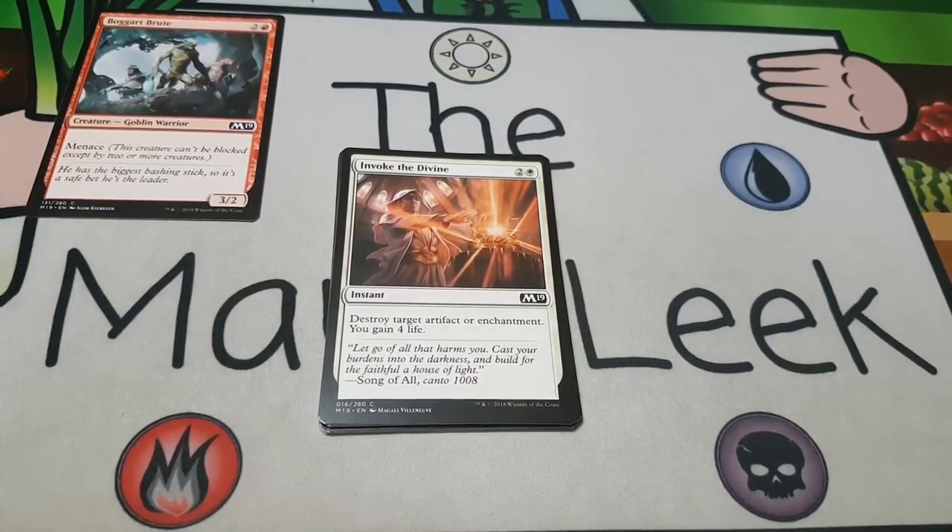Up next is Invoke the Divine — two and a white for an instant at common: destroy target artifact or enchantment, you gain four life. This was very main-deckable in Dominaria because sagas were everywhere and really good auras like Aura of Shielding were around, sometimes on hexproof turtles. Invoke the Divine is not main deckable here — there just aren't that many auras. It is good against Luminous Bonds and Hieromancer's Cage, but there's not enough likely to be played by opponents to main deck it. Like Plummet, it's fantastic out of the sideboard in game two or three, but it should never be in your main deck.